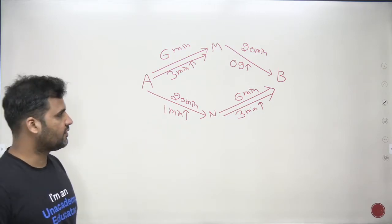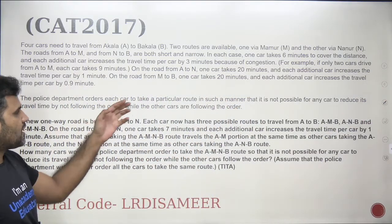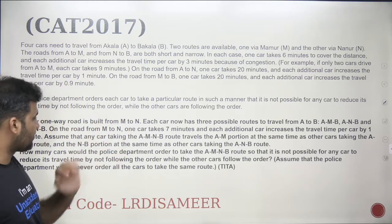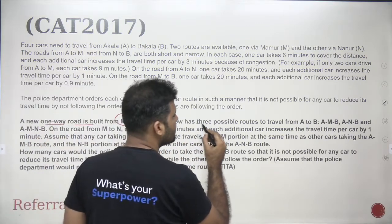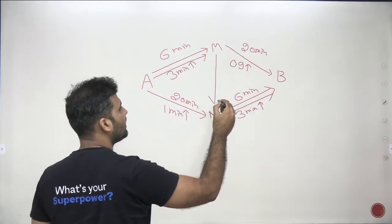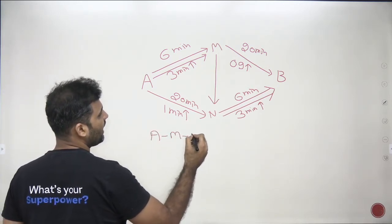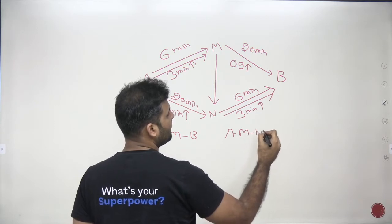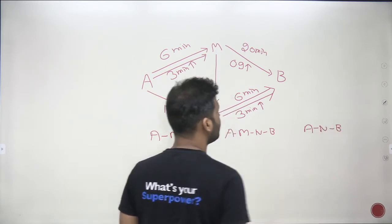The police department orders each car to take a particular route such that it's not possible for any car to reduce its travel time by not following the order. A new one-way road has been built from M to N, so each car now has three possible routes from A to B: first, A to M then M to B; second, A to M then M to N then N to B; and third, A to N then N to B.